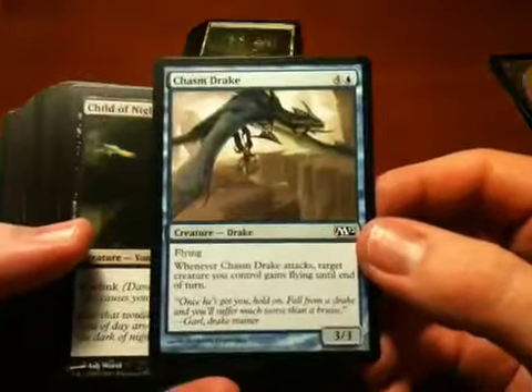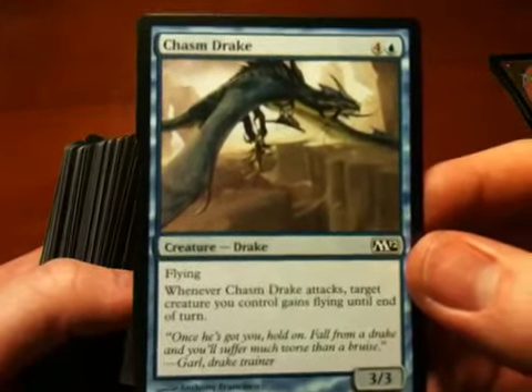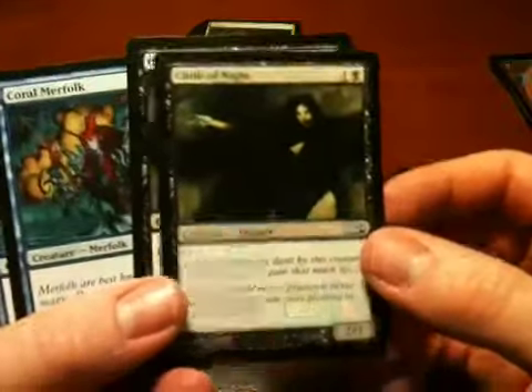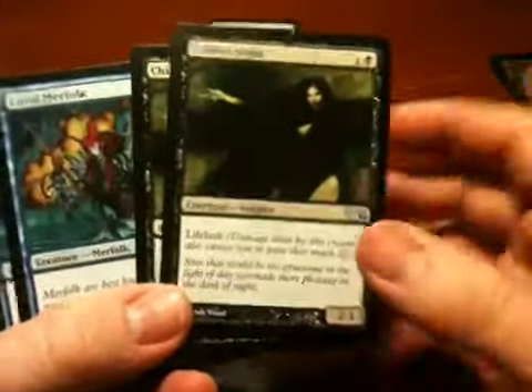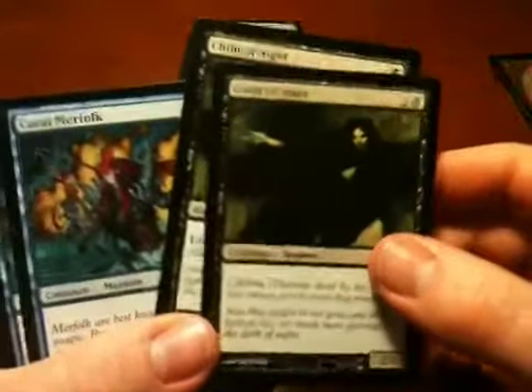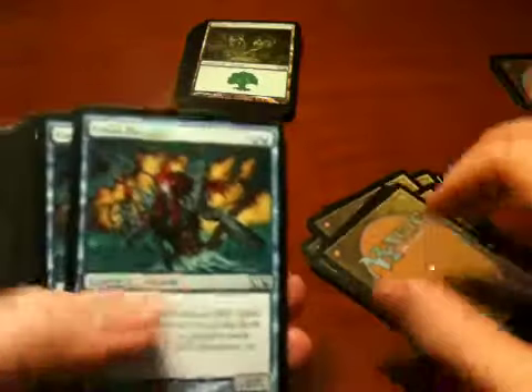Chasm Drake — this is kind of cool. In addition to flying, it also can carry one of your creatures, which I think is neat. Child of Night — just that lifelink ability again, which I like. I like the vampire motif in the Magic universe.